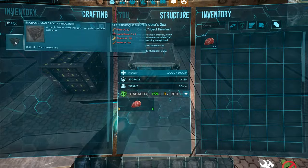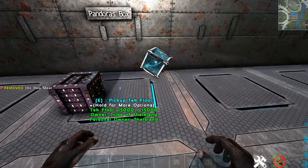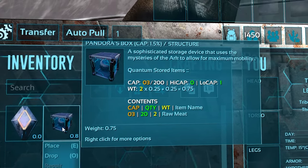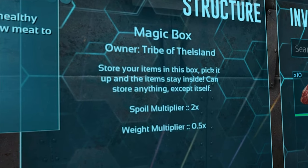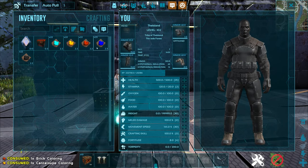Pandora's Box adds two boxes that are crafted in your inventory. The boxes act as mobile storage, such as a backpack or a pouch. The boxes keep their items when they are picked up, and they also affect the weight and spoilage of said items. You're also able to change the color and name of the boxes to your preferred look.